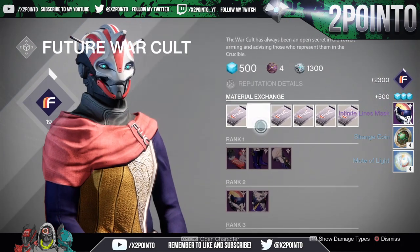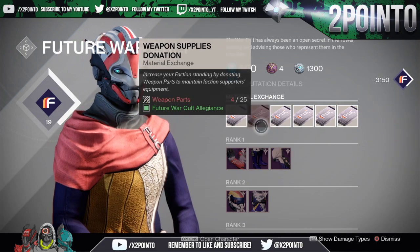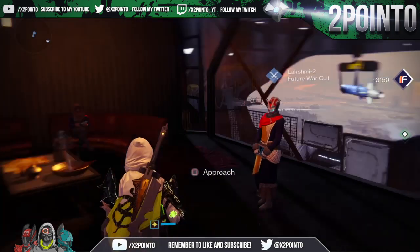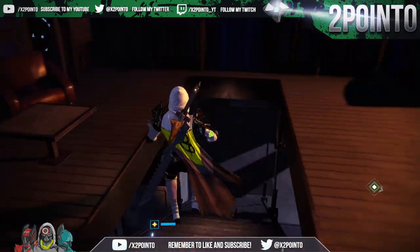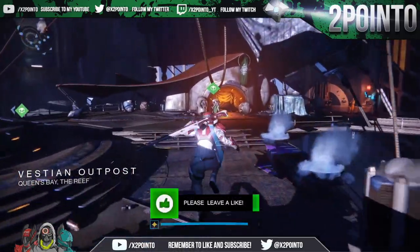Something I've also been burning a large amount of glimmer into lately is buying weapon parts from the Gunsmith — not because I'm low on them, but so I can turn them in with the faction vendors for quick and easy faction reputation. I'm currently working towards getting all the exotic class items, so even for those of you who never had an issue with glimmer in Year One, this may be useful if you want to quickly power level your chosen faction.